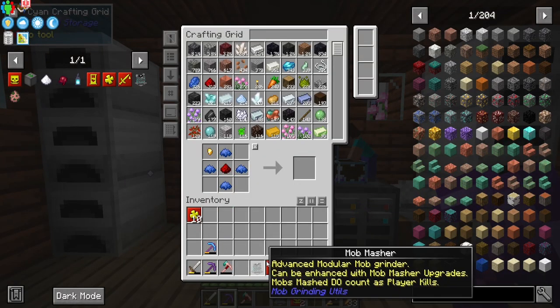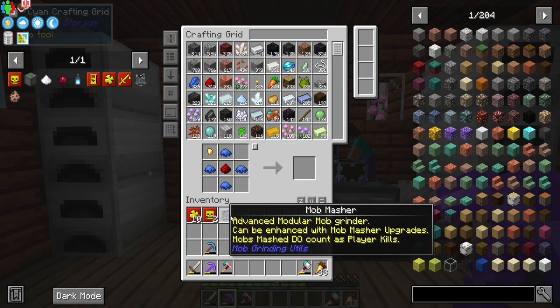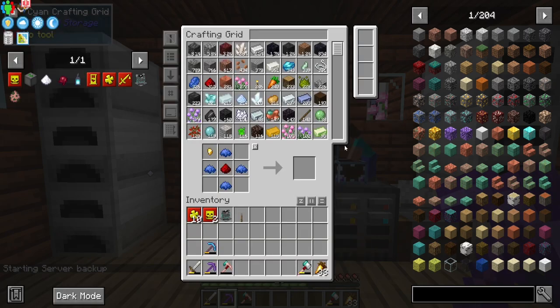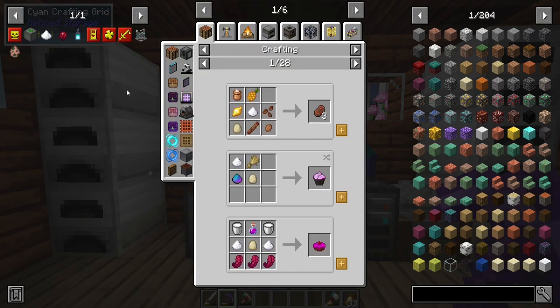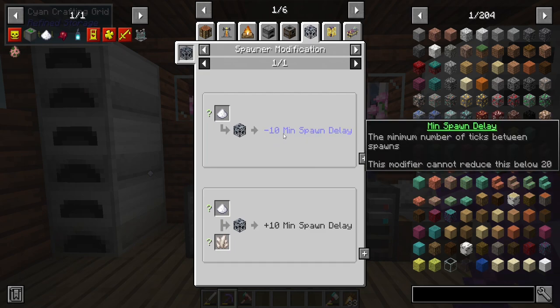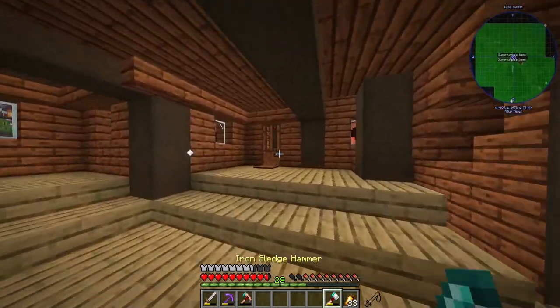We need gold and will rely on these guys for a bit. We need a way to move the mobs, so we're going to use conveyor belts — two stacks — and they'll drop onto the mob masher and go kaput. Also, if we look at the spawner settings, sugar gives a minus 10 minimum spawn delay, which helps it spawn faster.